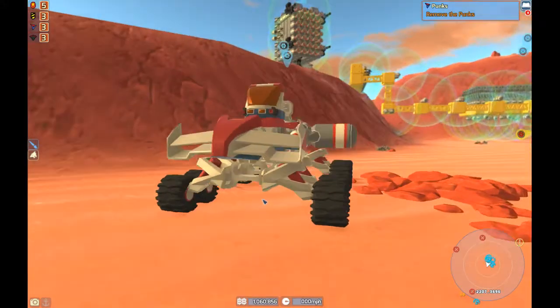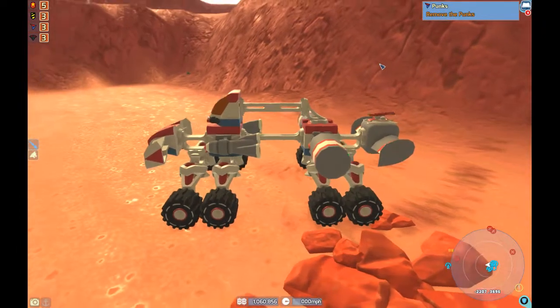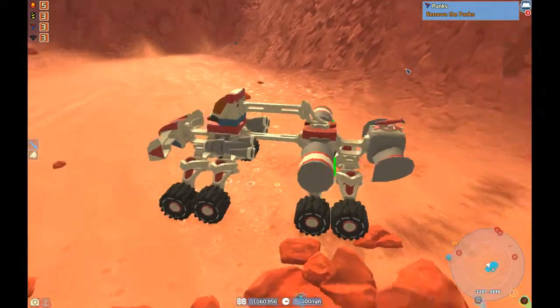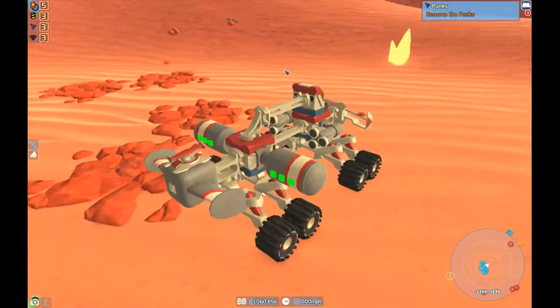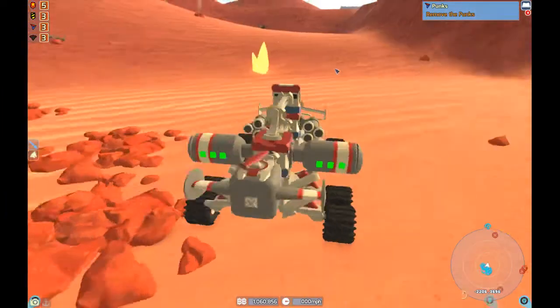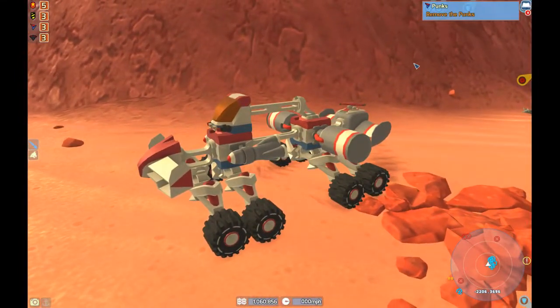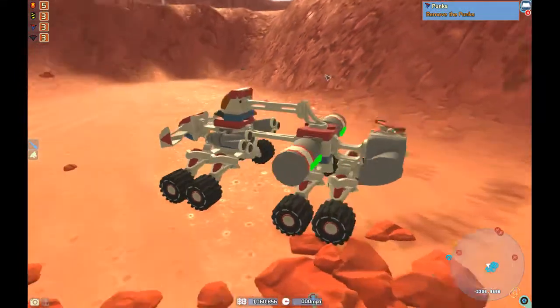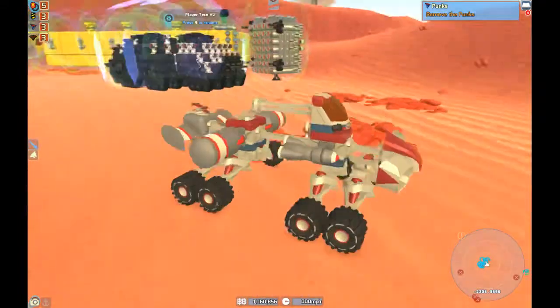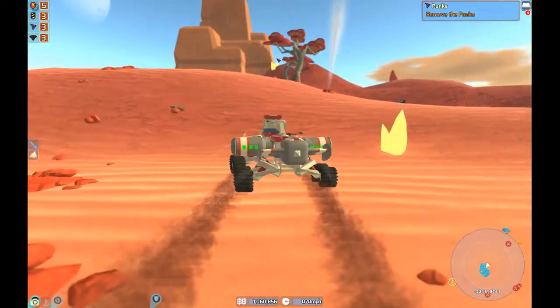Hello again everyone, welcome to today's episode — the second episode. This time we'll be making a Venture Dune Buggy. I was actually messing around in creative a little bit while I was waiting for my wifi to turn back on so I could upload the first video, and I came up with this. It's actually pretty easy to control, pretty maneuverable, and fast.